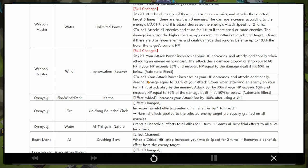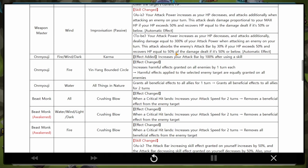Grants all beneficial effects to all allies for one turn, changed to two turns. Wait, is this the skill that swaps buffs? Anyway, Beast Monk - I pulled two Beast Monks the other day and haven't built them yet, so this is nice.